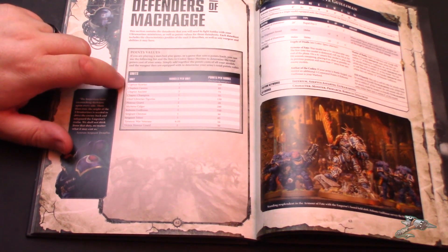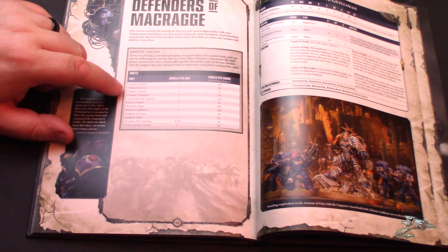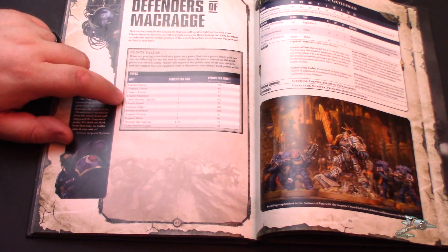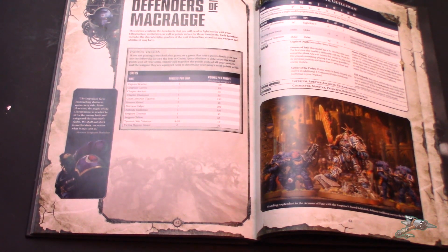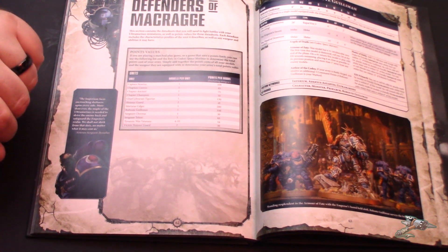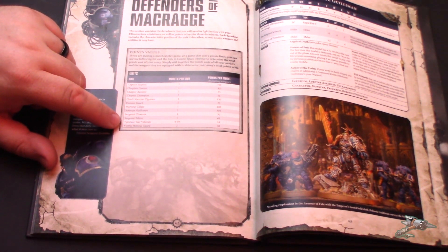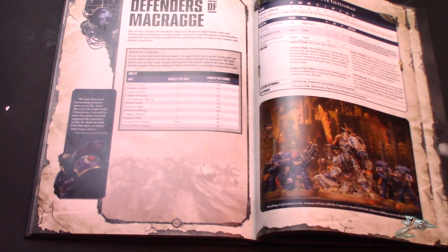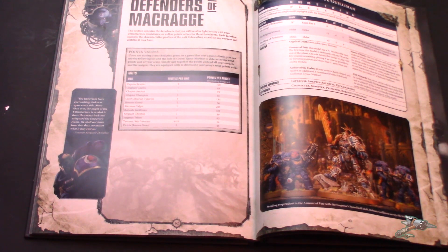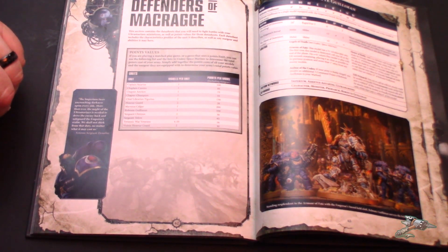Sicarius went down a little bit, Cassius went down a little bit. They removed options like the Chapter Ancient and the Chapter Champion from the normal Space Marine book and made them Ultramarines models only, because that's the only way the models currently exist. They also added Tyrannic War Vets. The Honor Guard also went down a couple of points too. The Tyrannic War Vets — they are solid in this book.